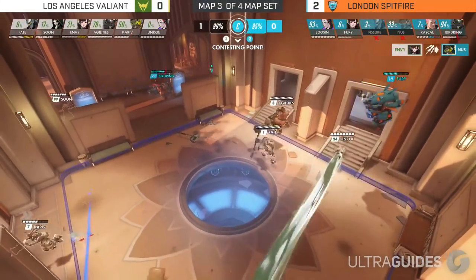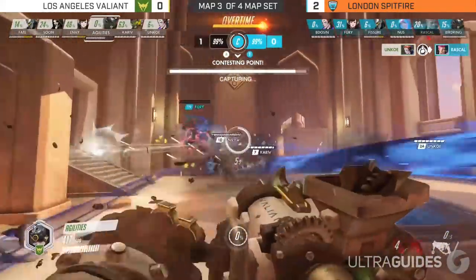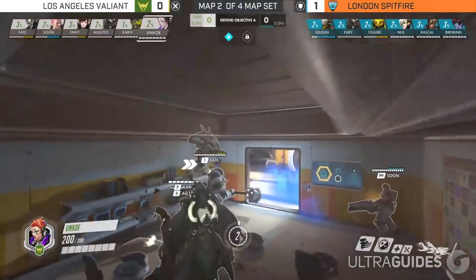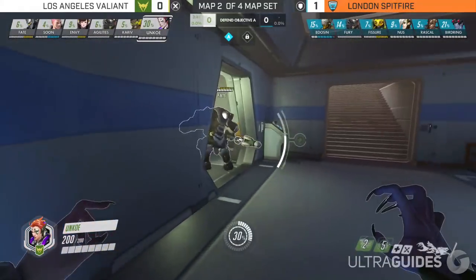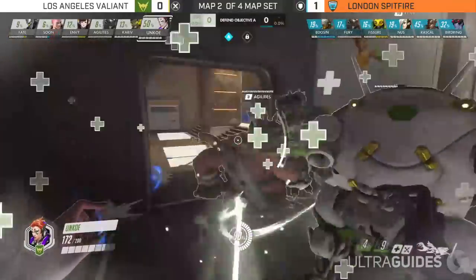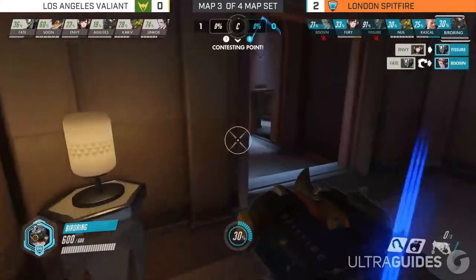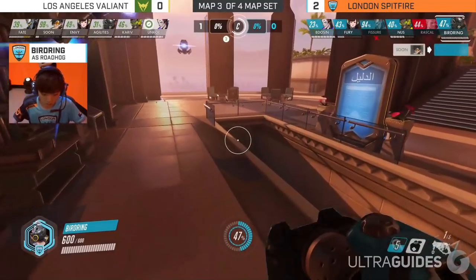A lot of Moira players ask when to use their ultimate. Primarily, you want to be healing when you use your ult and doing damage second. Line yourself up so that your line of sight through your ally also goes through an enemy — essentially healing and doing damage at the same time. Coalescence also charges really fast, so you can get away with using it almost every fight. For fade, basic uses include closing the distance on a low-health enemy target, and using fade to retreat from a lost fight. More advanced uses include dodging ultimates like earth shatters, graviton surges, rip tires, high noons, and pulse bombs. Timing is key, but if you learn it you'll be practically unkillable.